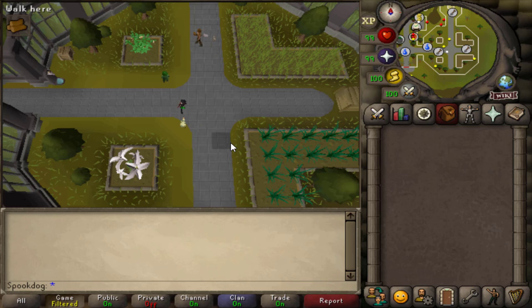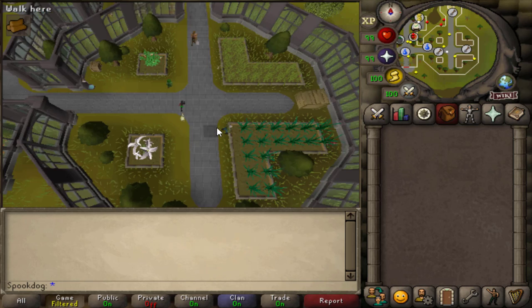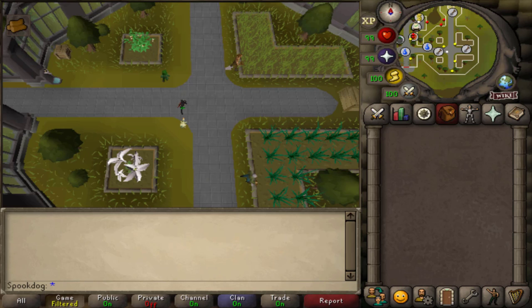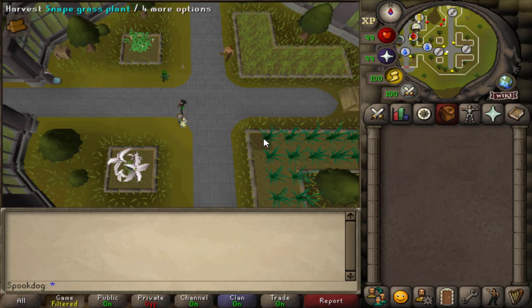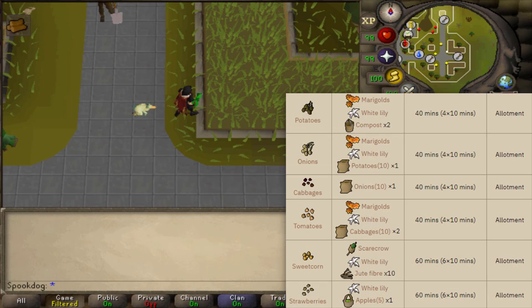At level 45, the only contracts you can get are within the first tier. If you're just level 45, the only contracts you can actually get are bush and allotment patches. In the allotment patches you can get tomatoes, sweet corn, strawberries, potatoes, and onions in the easy tier.